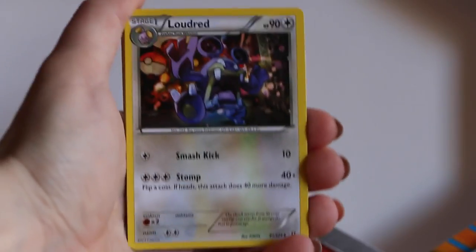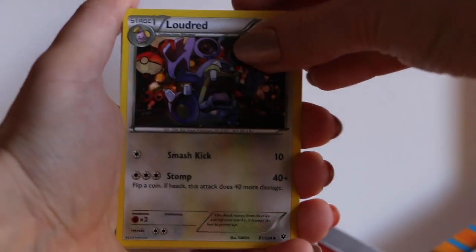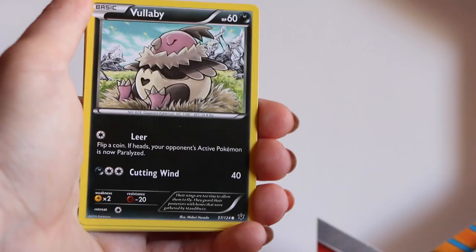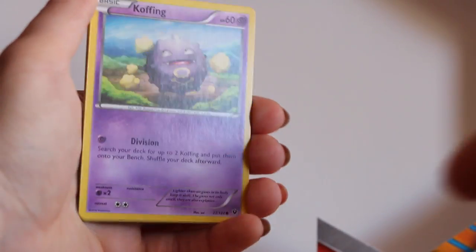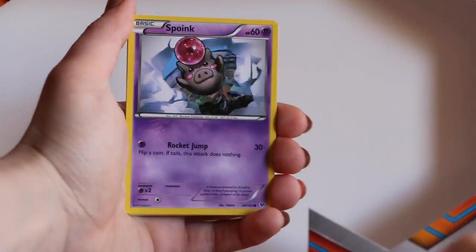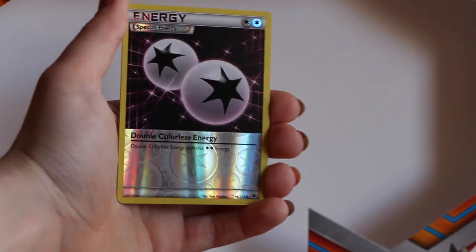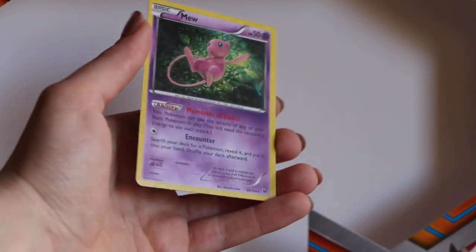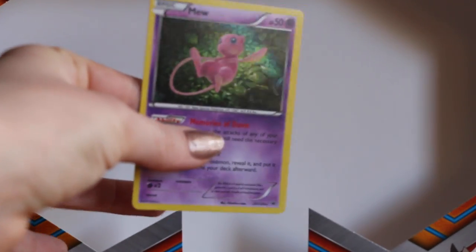There we go, and three from the back. We got a Lauderd and Alakazam Spirit Link. Wallaby, Coughing — ooh, that's a nice card. Diglett, a Reverse Colorless Energy, and then we got another Mew. Oh my god guys, you remembered this from the Sherizard box? And now we got two! So we got a Holo Mew, guys. The hype was really big the first time and I never thought of pulling a second one.